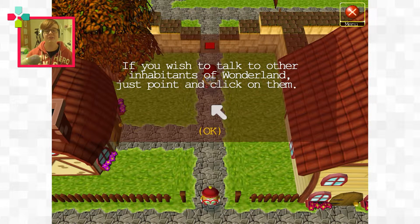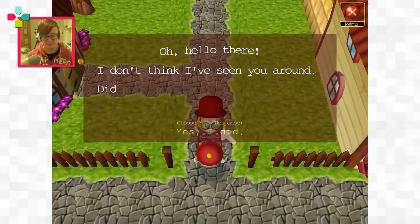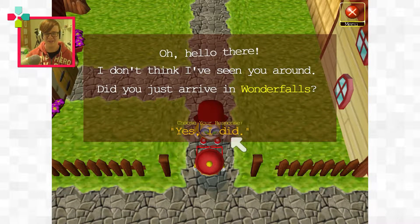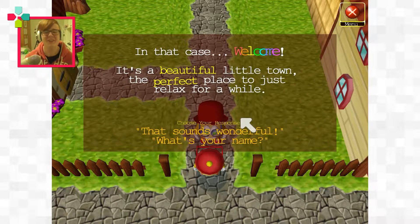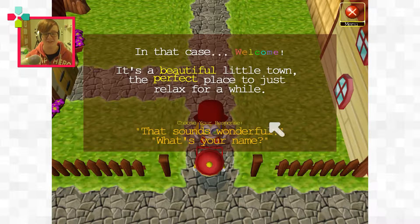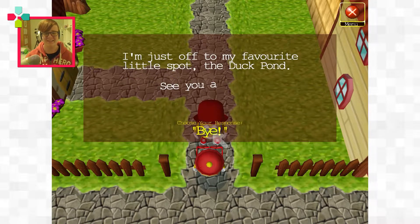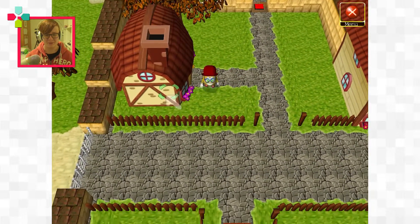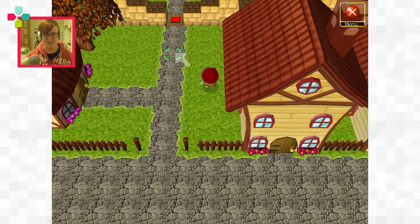If you wish to talk to other inhabitants of Wonderland, just point and click on them. Hello there. I don't think I've seen you around. Do you live in Wonderfalls? Yes, I do. Welcome — it's a beautiful little town, the perfect place to relax for a while. What's your name? My name is Findle. It's really nice to meet you. Likewise — I'm just off to my favorite little spot, the duck pond. See you around. So can I go into any of the houses? I can walk on the grass — seems I can just kind of walk everywhere.